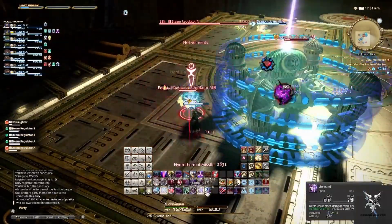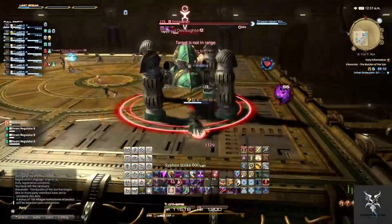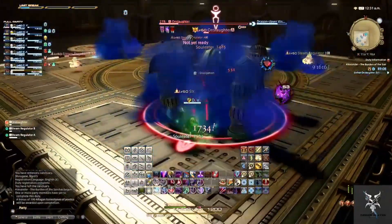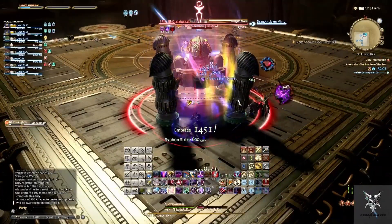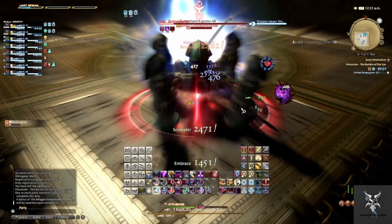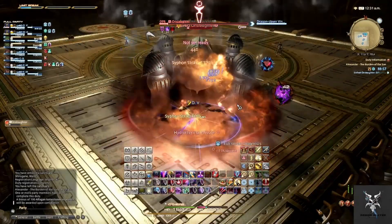When he casts Execution, he'll summon multiple Regulators onto the platform. You'll just want to focus these down as quick as possible. During this time, he'll also summon several circular AoEs on the platform that you'll just want to move out of. He'll also cast Mega Beam again, so you'll want to make sure that you're moving to the sides or behind him to avoid this.